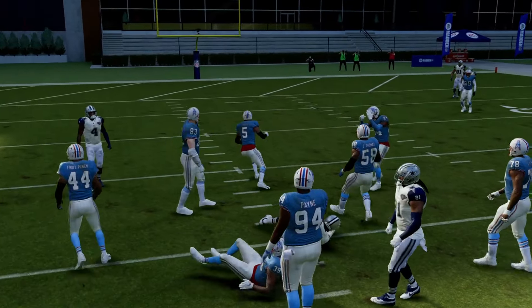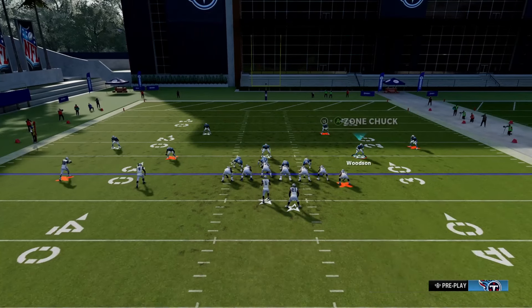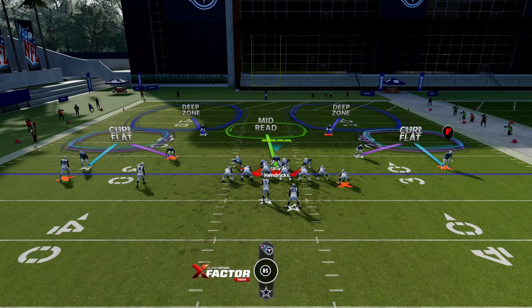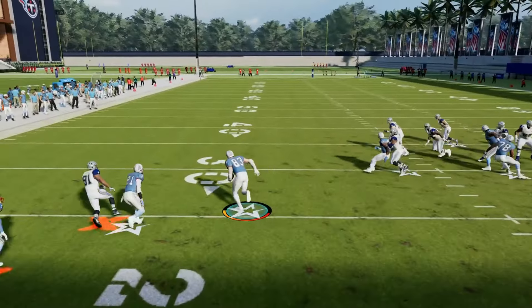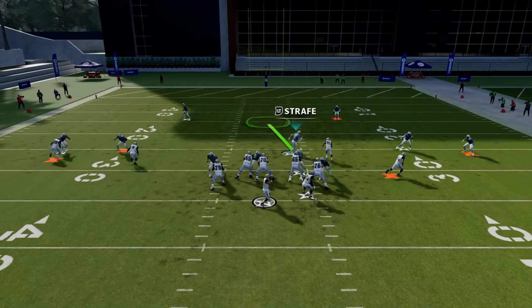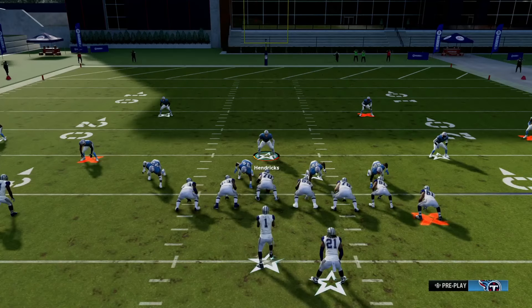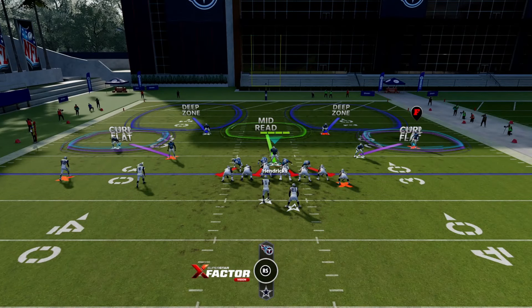There's no one guarding the middle of the field — you have to lurk it. If you don't, it's going to be an open touchdown or a 10-20-30 yard play every time. We put our cornerbacks and safeties on the left and right to cover out routes and corner routes insanely well — all you have to do is guard the middle. However, if your opponent is flooding the middle with multiple players — streak routes, Texas routes with the running back — do not run this play. You will not be able to guard all three players.